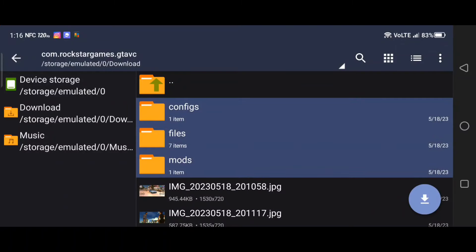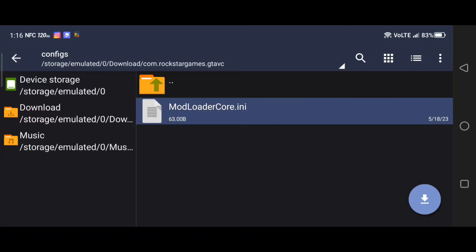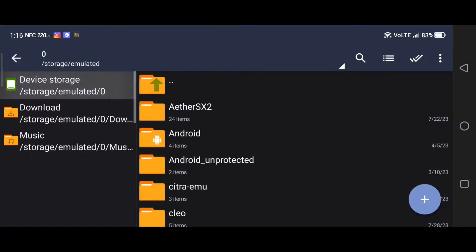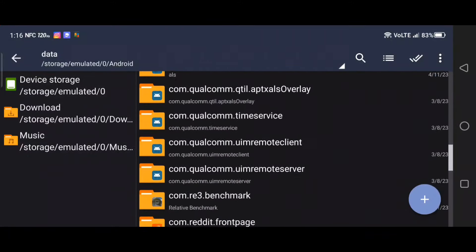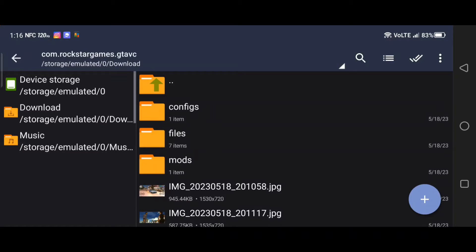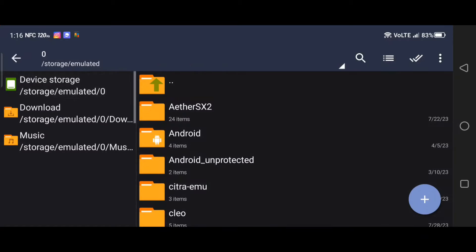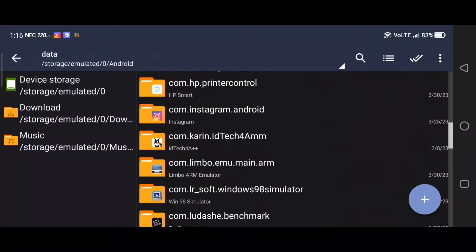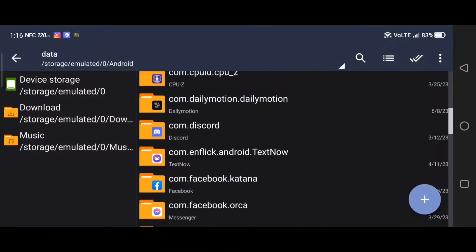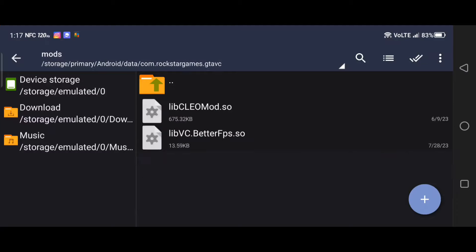Now guys, the configs and mods folder is about the AML — Android Mod Loader for Android. So for this file here, you would take this, copy it, go into Android Data, find your GTA Vice City, and put it in the configs folder. Then go into your mods folder for better FPS — take that file, copy it, go into your data, find your Vice City, and drop it in mods.